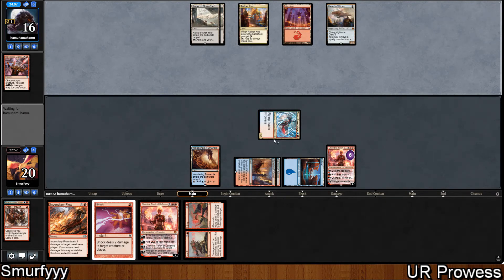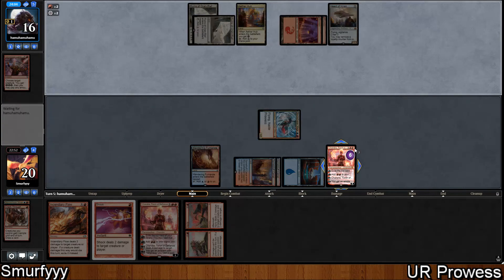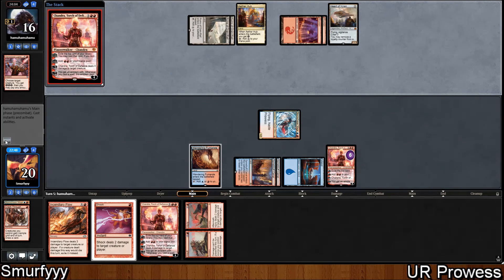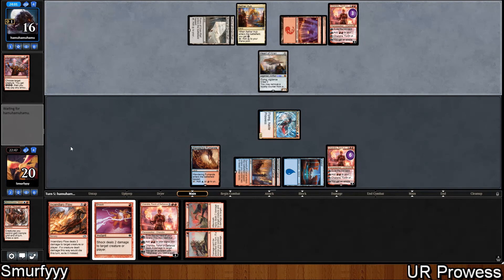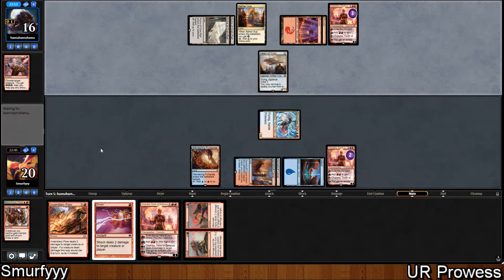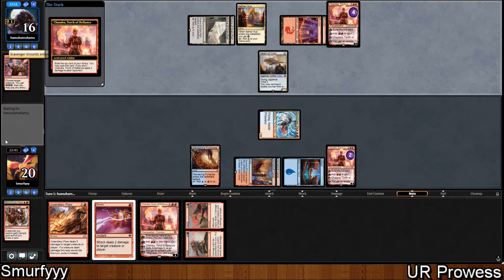Because Shock would deal 4, and this would get prowess twice up to 3, so it would be 4, 10, 11, 12, 13, 14. In fact if we draw an untapped land then Incendiary Flow would kill our opponent, but looks like they're going to kill Shandra here - they're going to redirect to Shandra to kill her.